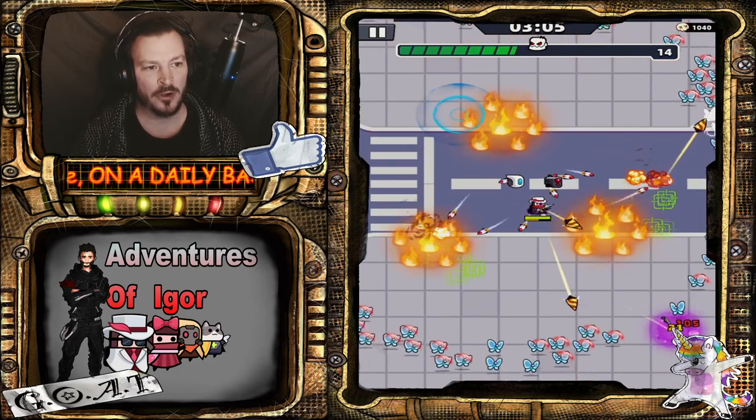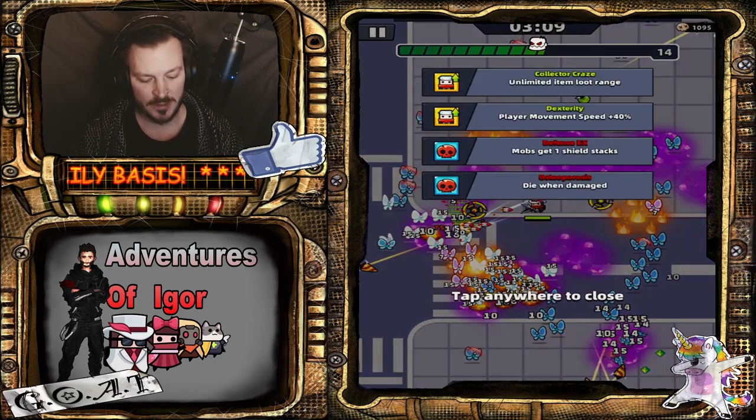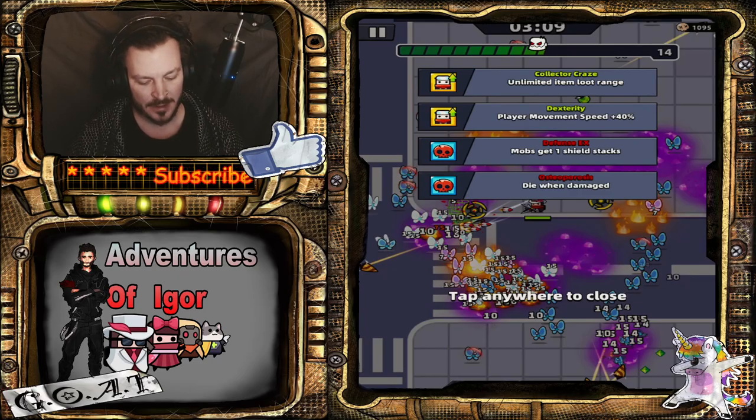If you ever need to check your buffs and debuffs, just push the skull button and you'll see all the buffs and debuffs. All right, let's continue.